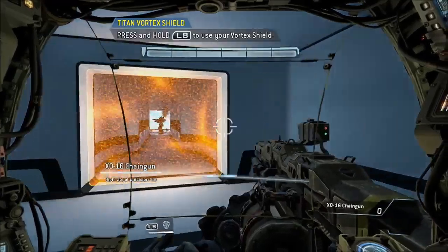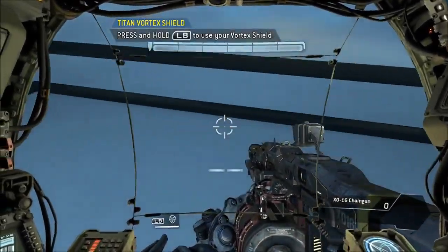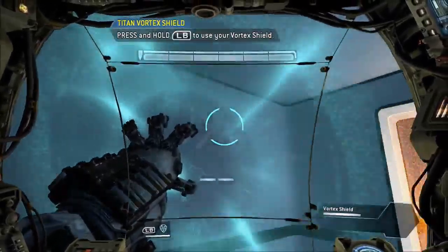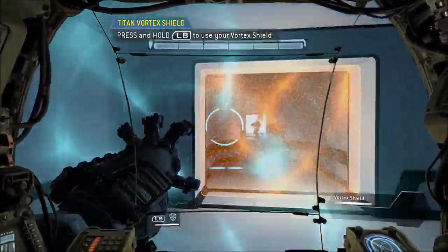To defend against ranged threats, Titans can be equipped with the Vortex Shield. This weapon absorbs incoming ballistics for a limited time, then refires them.